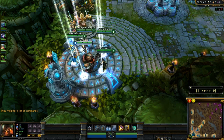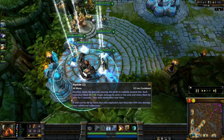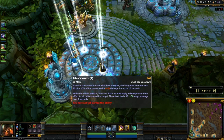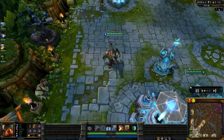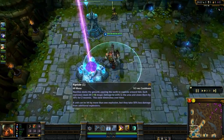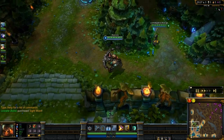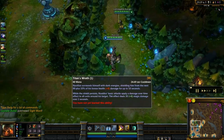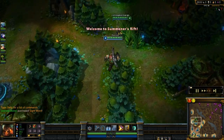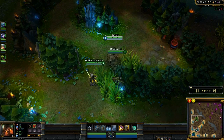The first skill I'm going to pick up for jungling is Riptide. When you are jungling as Nautilus you can either go with this or Titan's Wrath as your first pick at level 1. Personally I prefer Riptide because I like getting the AoE damage down on the jungle mobs, but Titan's Wrath is also viable, especially with the Cleave — so it's entirely up to you, whatever you feel more comfortable with.